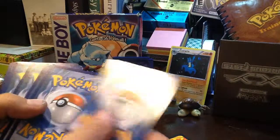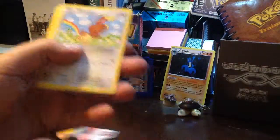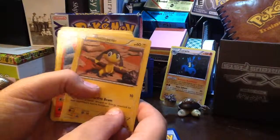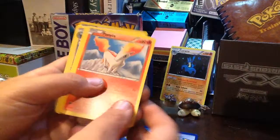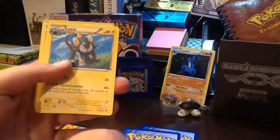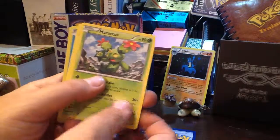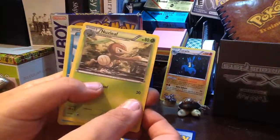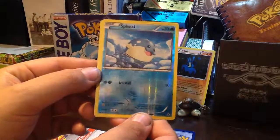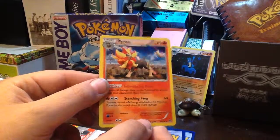Promo card, code card. First off is a Bineacle, a Caterpie, a Helioptile, a Ponyta, another Bineacle, a Luxio, and a Maractus — I still can't get that right — a Nuzleaf, and we have a Spheal as the Reverse Holo right there. And the Rare is a Pyroar Holo. Real nice looking.